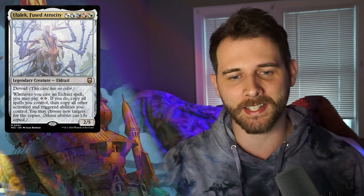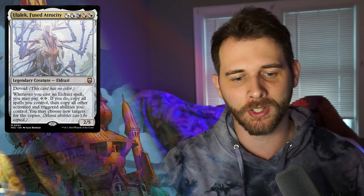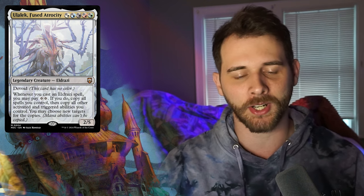Ulalek is the face commander. It has those hybrid manas with the colorless and then each color. Basically it says whenever you cast an Eldrazi spell, you may pay one mana, and if you do, copy all spells you control, then copy all other activated and triggered abilities you control. You may choose new targets for the copies.